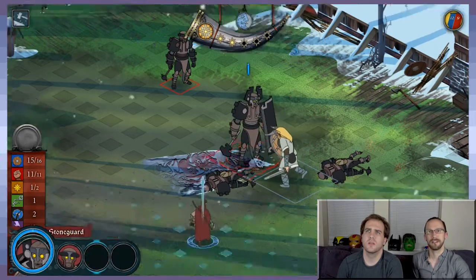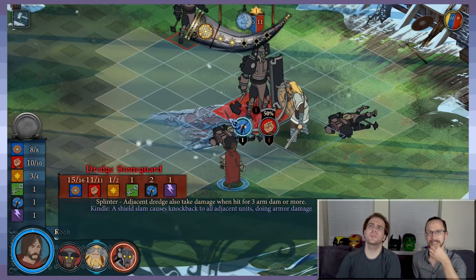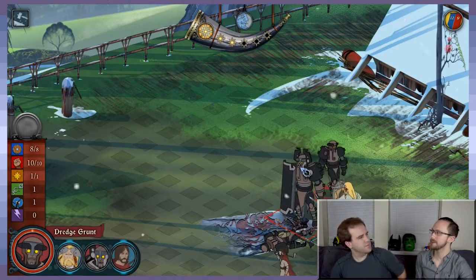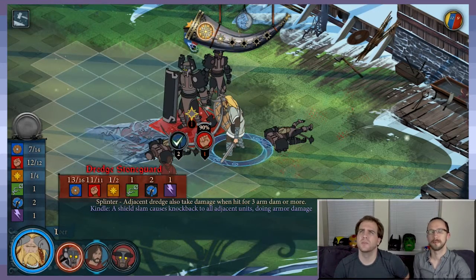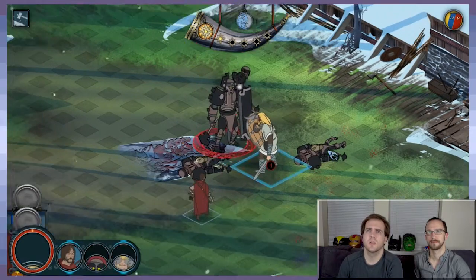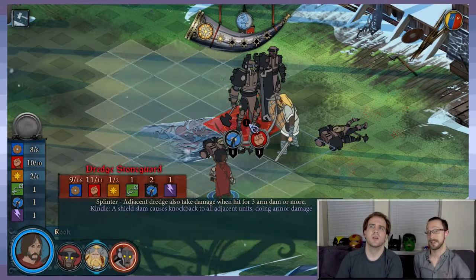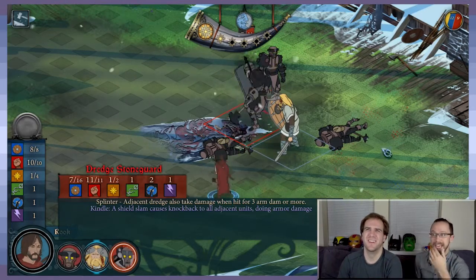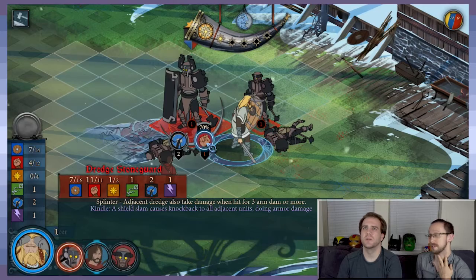Oh, is that... that's not an ability that all Varl have, right, where when they're dealt armor damage it bounces back? No, I think it's only Dredge — or rather, I think it's when they're hitting Varl specifically. It might be because of that ancestral hatred thing going on. When you deal three or more armor damage to a Dredge, it deals one armor damage to adjacent Dredge. That's just the 'Dredge explodes sometimes' mechanic. That mechanic becomes extremely important for tactical decisions, especially when you start running into those slingers. God, I hate those guys. It gets to the point where there's like six or seven Dredge on the battlefield, and half of them are the giant shield-bearing ones.